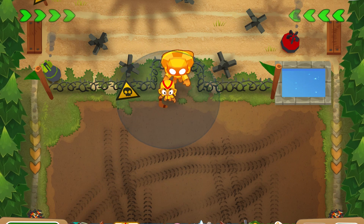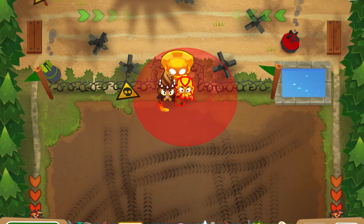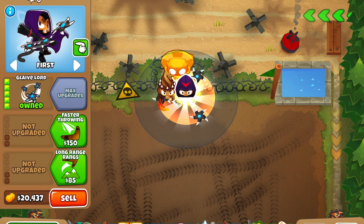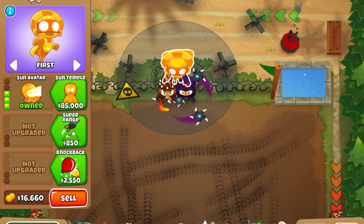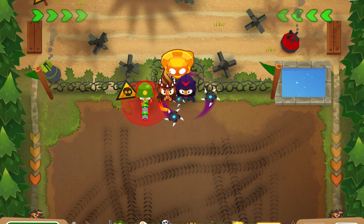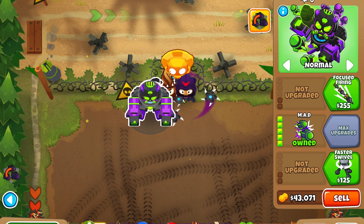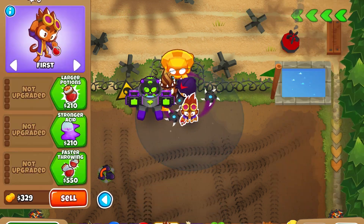Because I'm in easy mode, what I'm going to do is buy a Moab Domination and a Glaive Lord. Also, be sure that all of the sacrifices are within the range of the sun avatar. Then for military, I'm just going to go ahead and buy an MAD, and then after that for magic, the best option is probably the Permabrew.